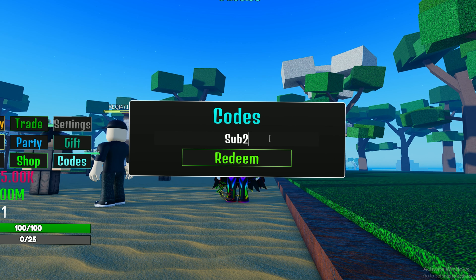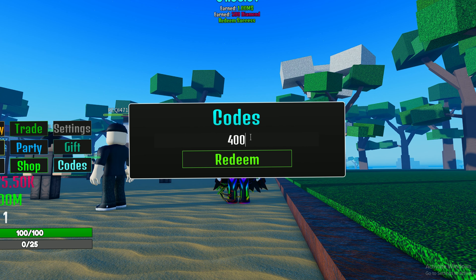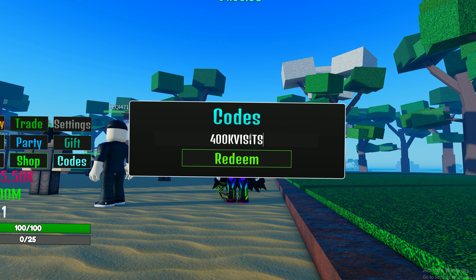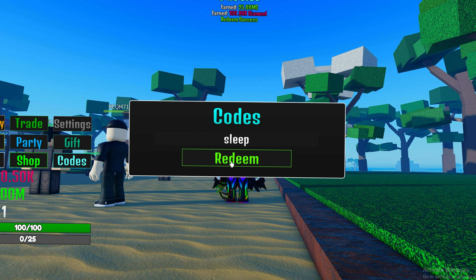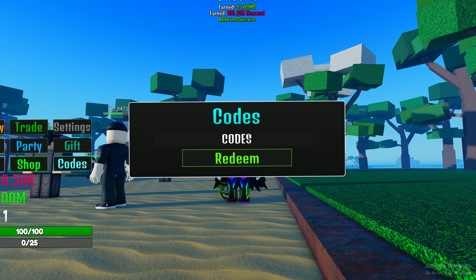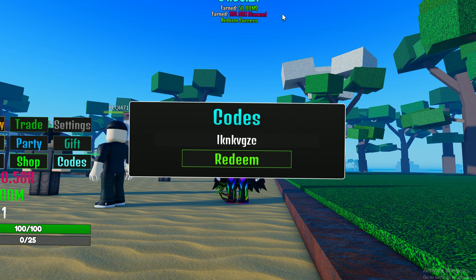The eighth code is 'sub to ink' — this gives you 1 million in-game cash and 500 diamonds. The ninth code is '400k visits' — it gives you 50 million and 25k diamonds. The tenth code is 'slip' — this gives you 25 million.